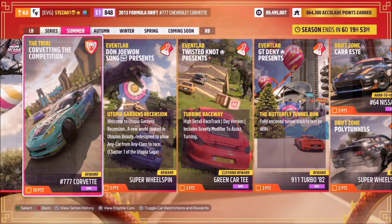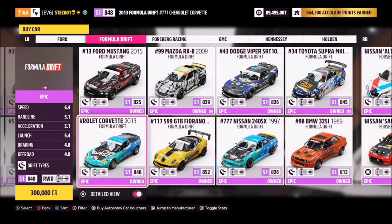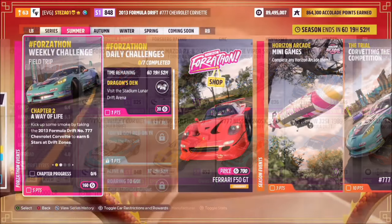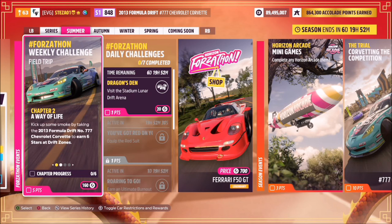If you don't own it and don't want to buy it, you can win it in this week's trial, or you can purchase it from the auto show for 300,000 credits, or possibly even pick it up in the auction house for a little bit cheaper. I'd also like to note I've not created a tune this week, as you really don't need one — this car is insane enough as it is.